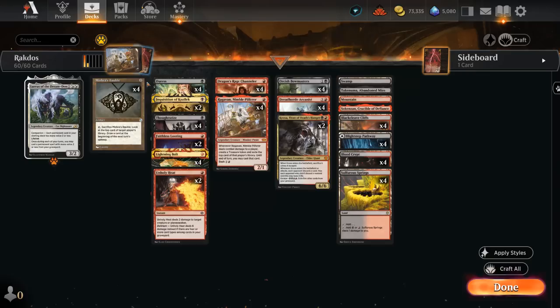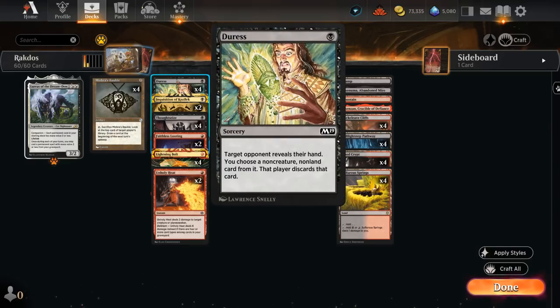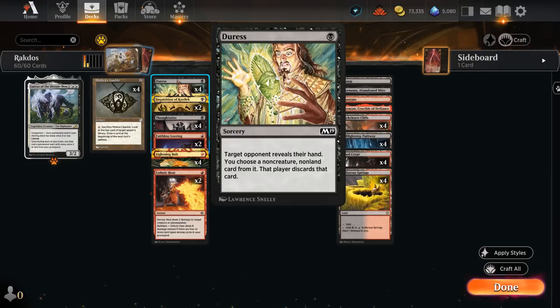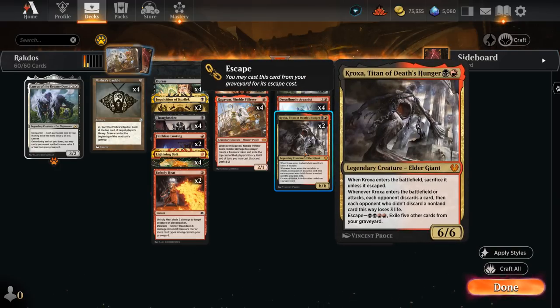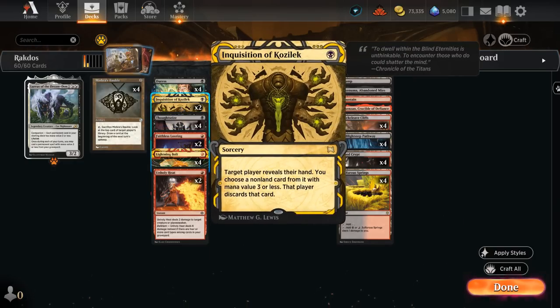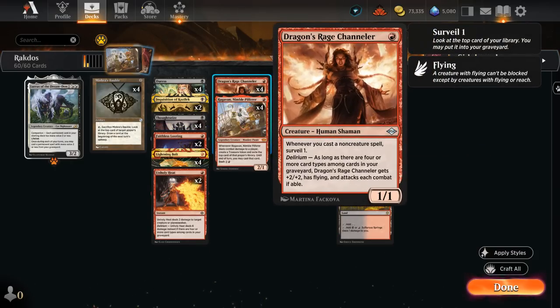The extra information from Bauble is also helpful alongside all our discard spells — and we need quite a few to keep up in this format so we don't automatically lose to those Channel combo decks. We've got four copies of Duress, four copies of Thoughtseize, and two copies of Inquisition of Kozilek. I'm favoring Duress over Inquisition because it can also take a Wilderness Reclamation, which is another combo deck that's started popping up more. Rounding out our one-drops we've got Faithless Looting to draw two and discard two, helping us fill the graveyard to eventually escape Kroxa.